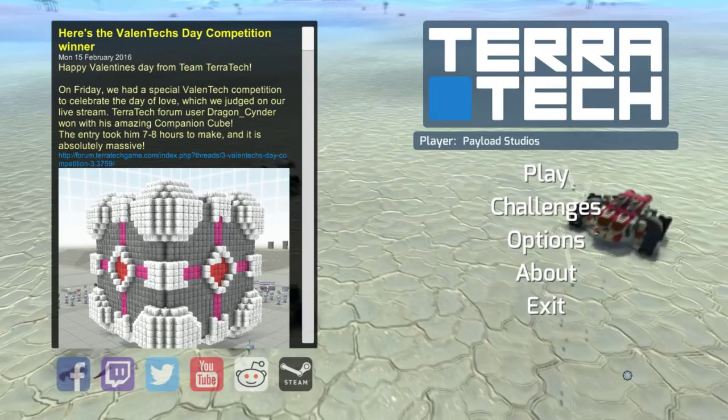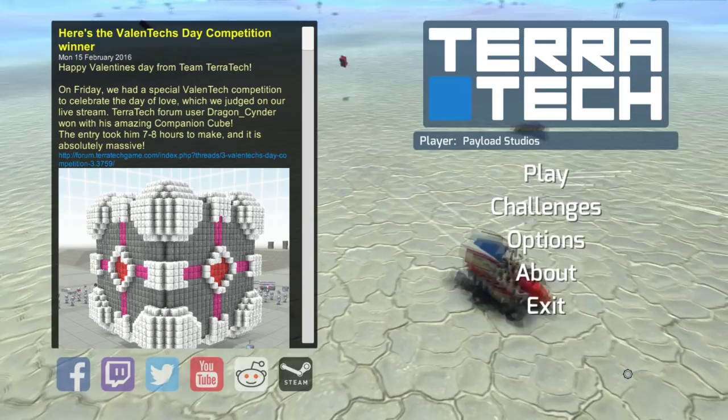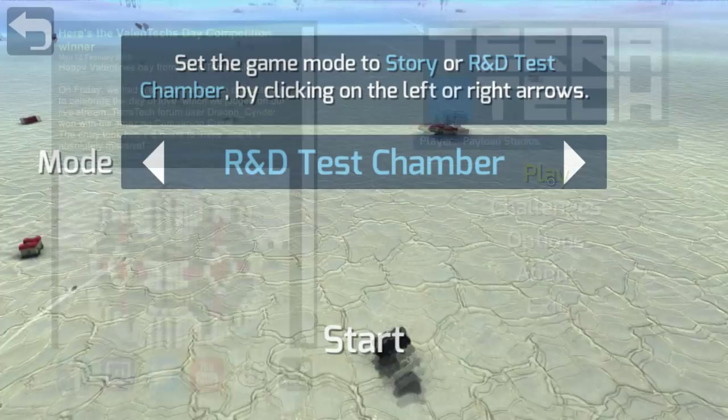It's a simple menu, sort of similar to the shop UI you see when you visit a trading station in the main game, and in this video we're going to preview it and I'm going to show you how to use it.